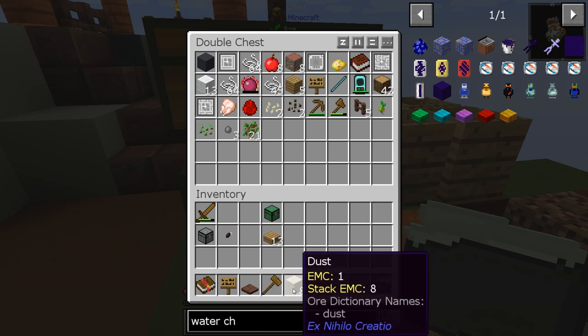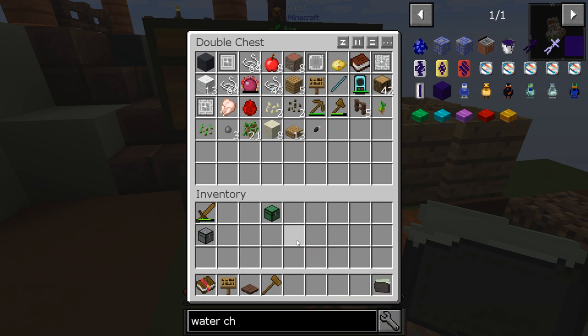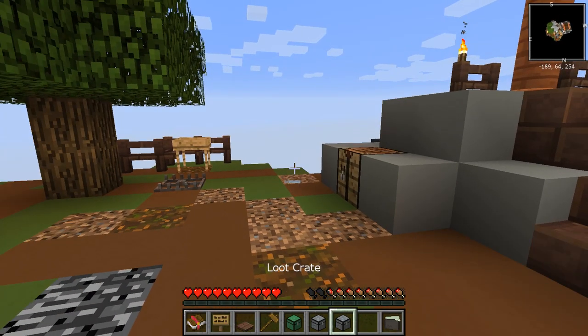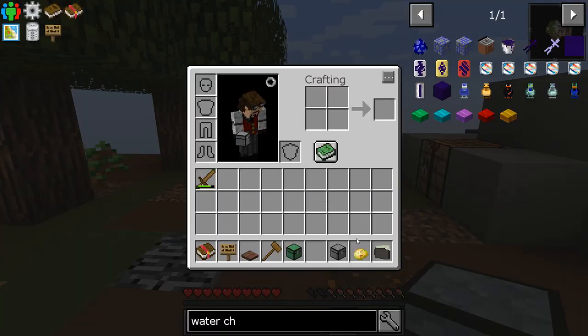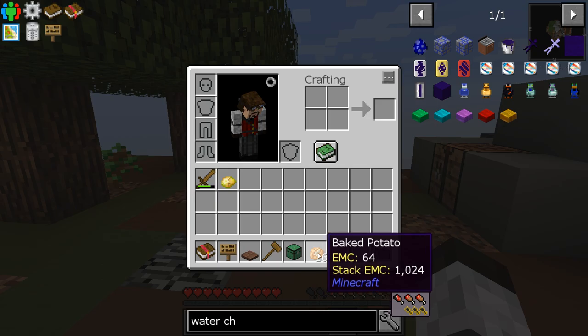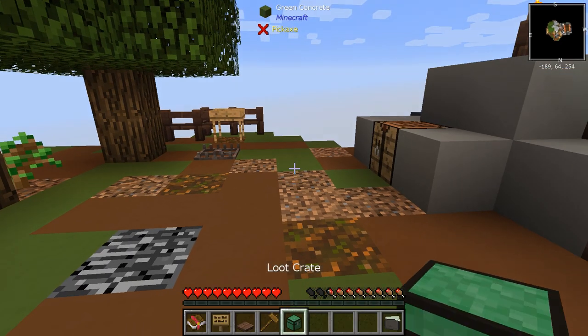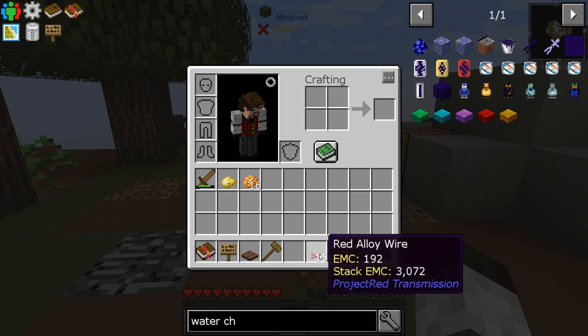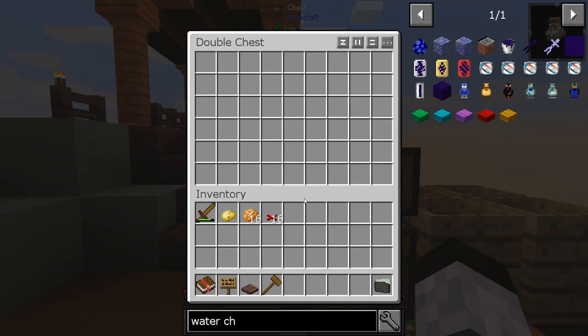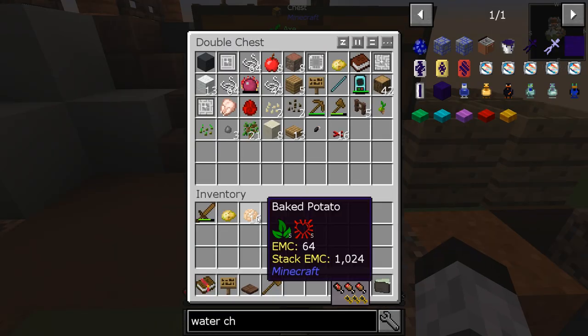We have some loot crates to open — a green one and two black ones: uncommon, common, and common. We got another poisonous potato — not very fun. And we got 16 baked potatoes. This one here: red alloy wire. I'm not sure what that is, but it seems pretty cool. We'll probably use that at some point.